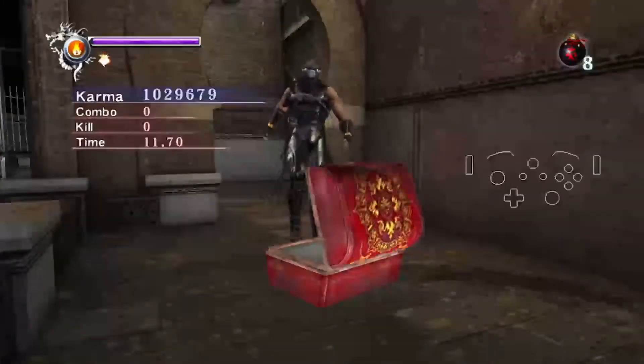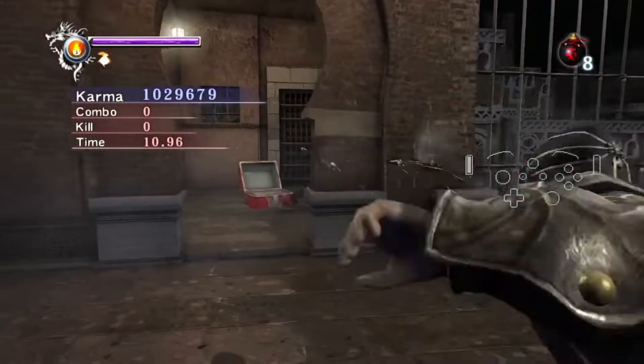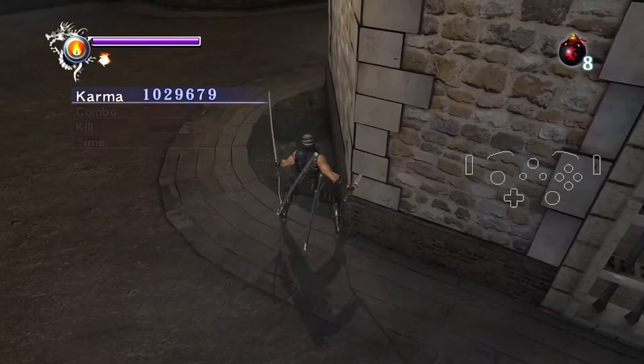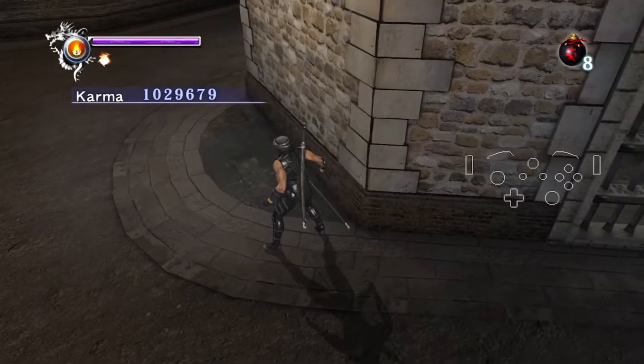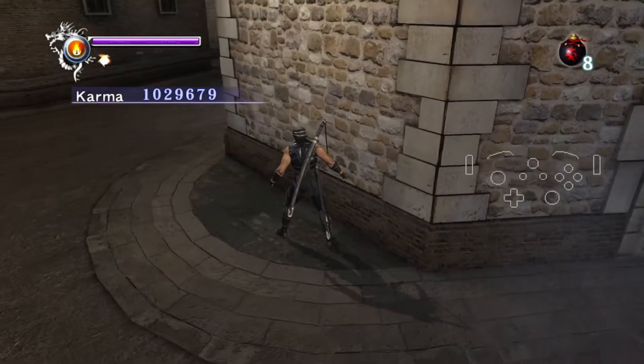Very important pickup here — Spirit of the Devil. Make sure to use this before you open the Essence Chest, because the Essence Chest gives you a free Ninpo to use on the bikers. So before you switch to Spirit of the Devil, we need to finish the fight here.